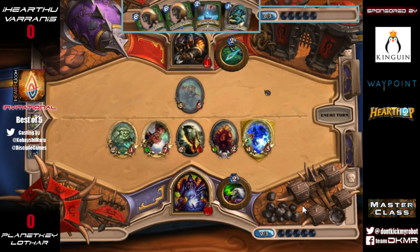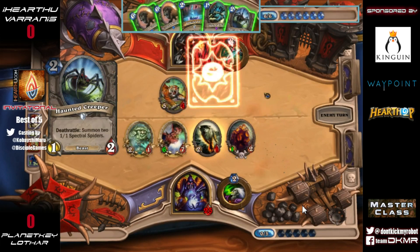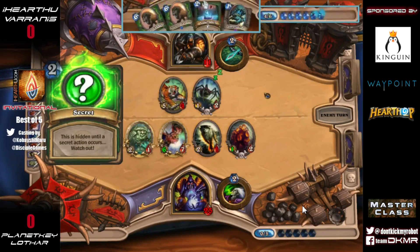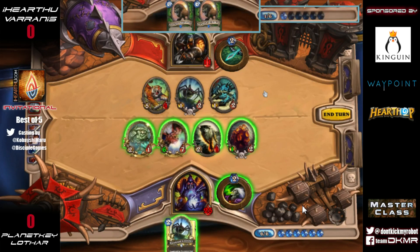It would be difficult for him to come back even with Unleash the Hounds — he actually isn't going to be able to play one of these Savannah Highmanes. He just needs to stem the attacks with the Freezing Trap. He throws down the Hungry Crab as just a small body; it might be able to take out that Direwolf Alpha, which will be really good for him.